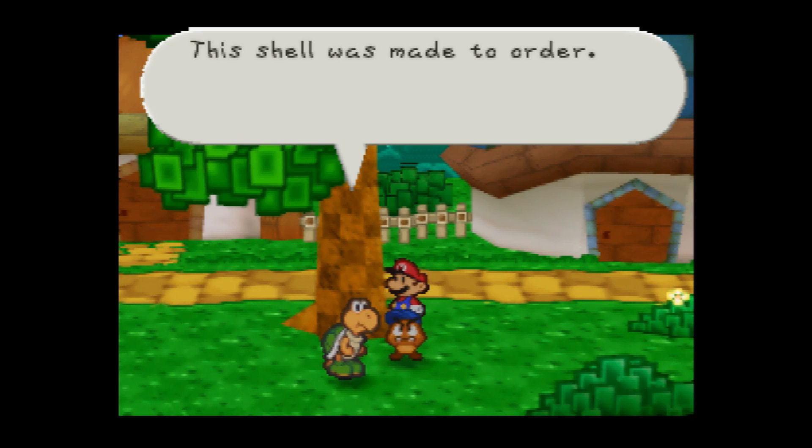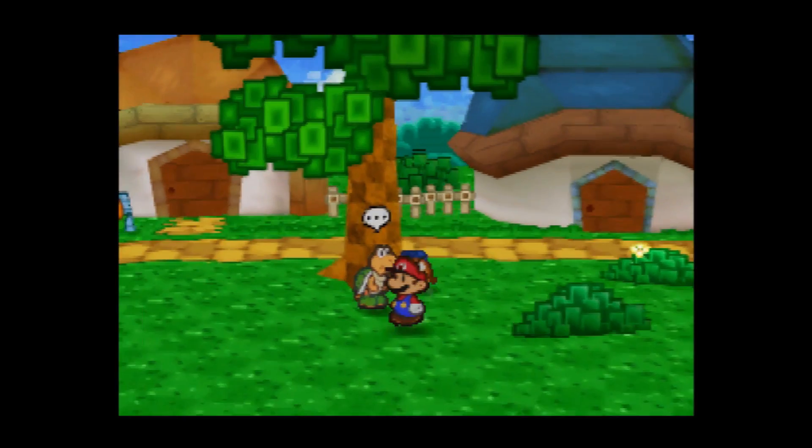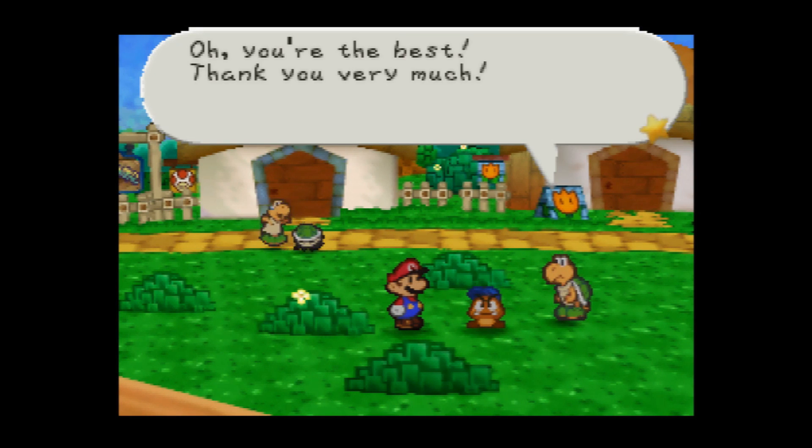The first Koopa says: 'Thanks Mario! This shell was made to order, that's why it fits me so well. I mean how cool do I look?' There's another one — 'Oh, you're the best, thank you very much.'